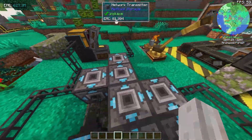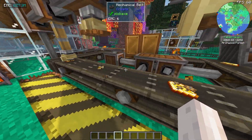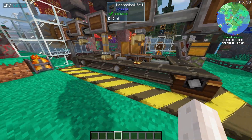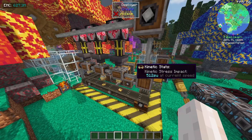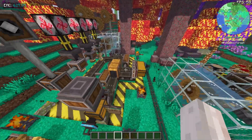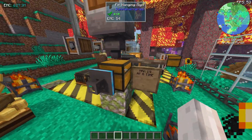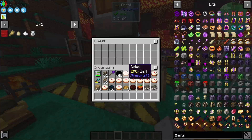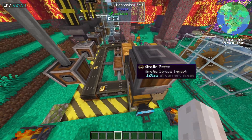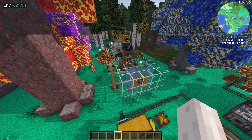We have a power flower, a bunch of network transmitters, and over here a create contraption - it looks like it's making some sort of mechanism. So we do have some automation going on here. One thing I wish I did with our Project Architect is we should have put an EMC value on all the create stuff so people could build with them a little bit easier. We also have power over here with the water wheels.